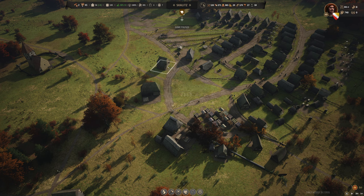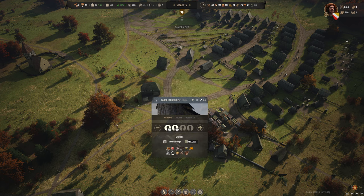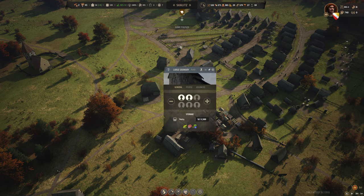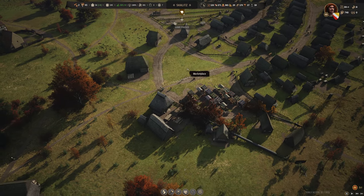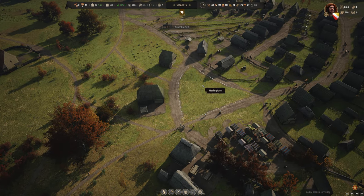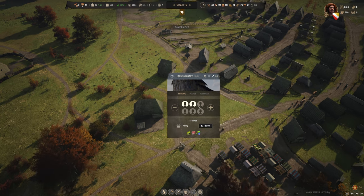Tip seven is about storage. The granary and storehouse are very important — they don't need to be manned, but they need to exist for logistics to happen, so people can store items and sell them in the marketplace. If villagers complain or items move too slowly, it's probably because you lack these buildings or haven't allocated families to improve logistics and market coverage.